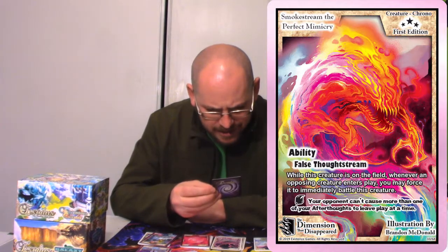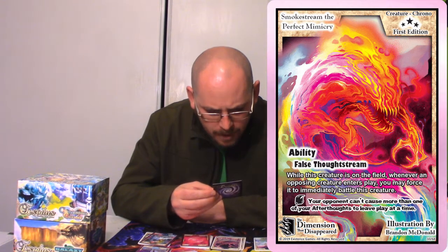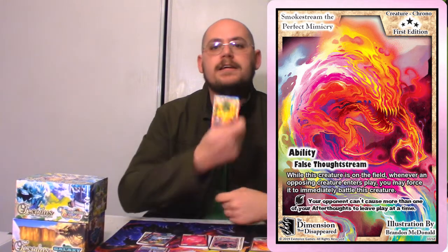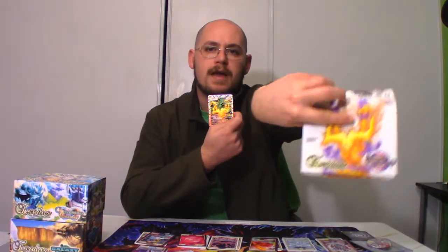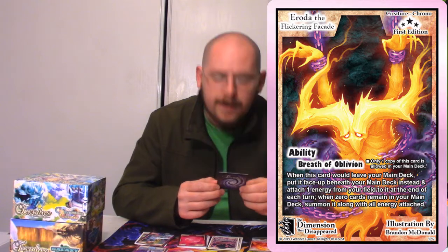Here's another rare creature — it is Smokestream the Perfect Mimicry. And now let's talk about this guy. I finally got him — the main box topper, pretty much the guy who came with this box top. This is Errata the Flickering Facade. Only one copy of this card is allowed in your main deck. Oh, they actually limited this card — that's interesting.